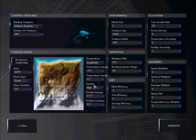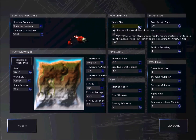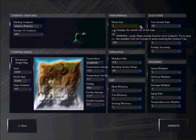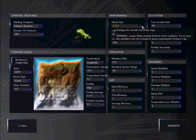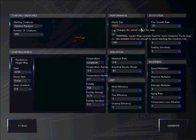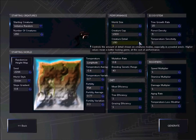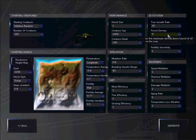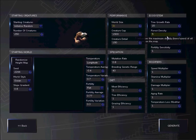I'm going to go longitude for temperature, and everything here I can edit to the way I want — the world size. Warning: larger maps provide food for more creatures. Try to keep the available food low enough to avoid reaching the creature cap. Oh Jesus, I've never seen that before. Why is the map flashing? I've never seen that.